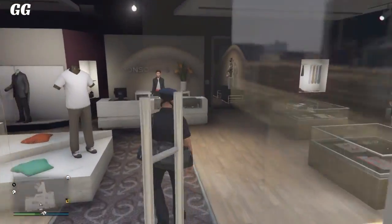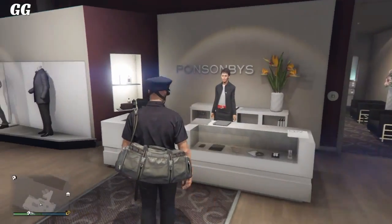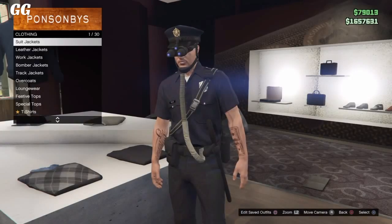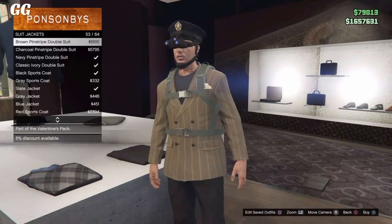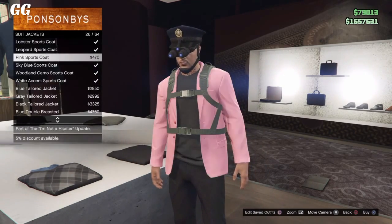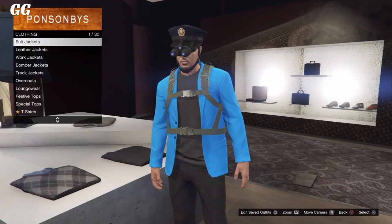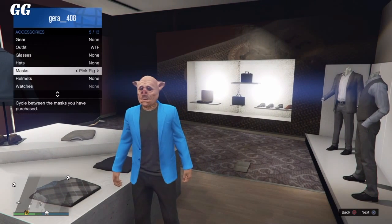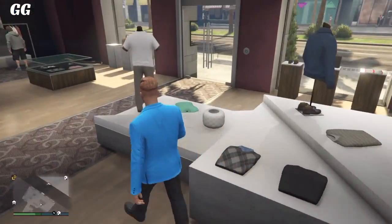The first step is to go over to any clothing store, and once you guys are there go over to the top section. Simply go to suit jackets and select the sky blue suit jacket. After you guys have selected it, all you want to do is back out, open the interaction menu, and put on any mask and take it right back off, because your head needs to be clear of all items.